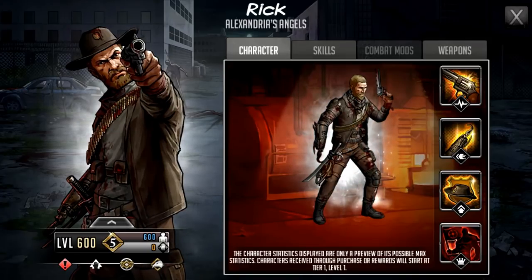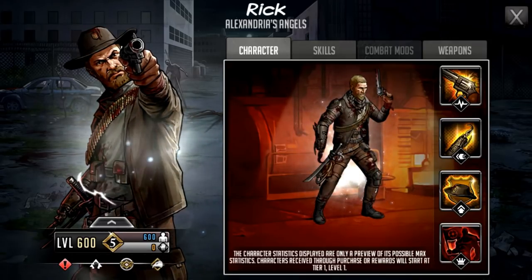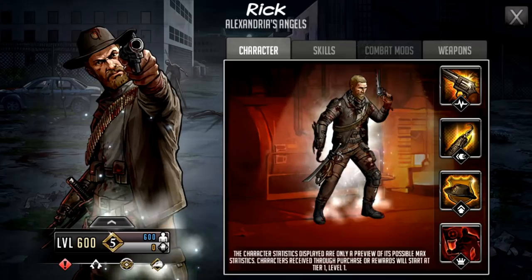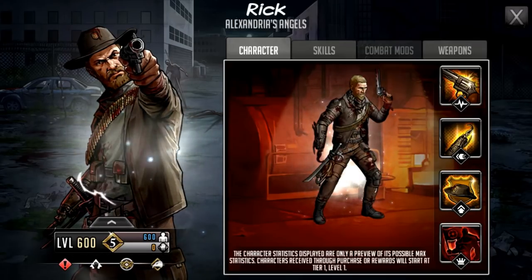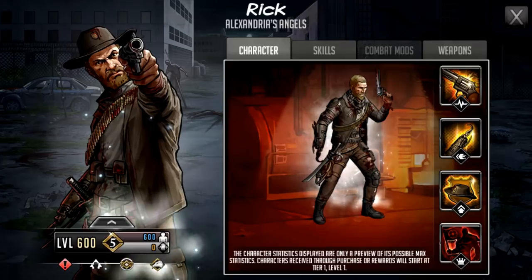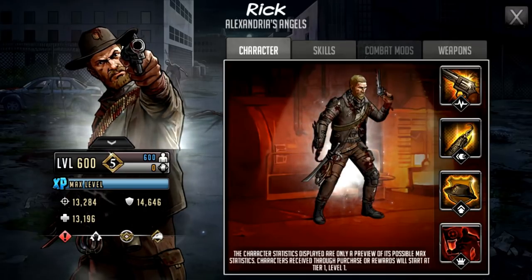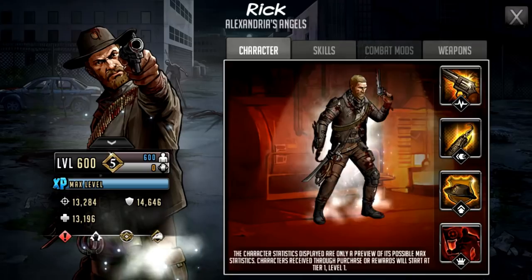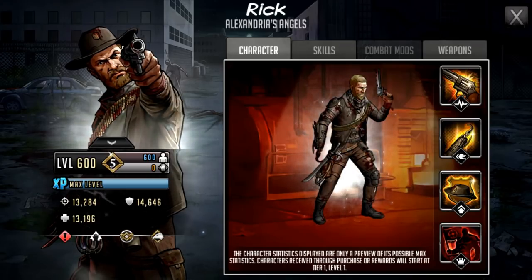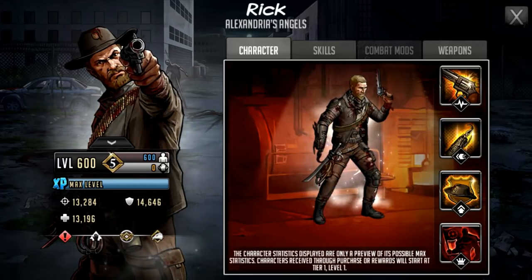Visually, I think Rick looks really nice. It's a little disappointing he doesn't have his hat, but at that point in the storyline he's given his hat to Carl, so it makes sense. On the left hand side he's wearing the hat and looks a bit more old man Rick, kind of like a grizzled post-apocalyptic policeman. At tier 5 level 600 Mythic, he has 13,284 attack, 14,646 defense, and 13,196 HP. He is an alert support character and his allegiance is part of Atlanta.